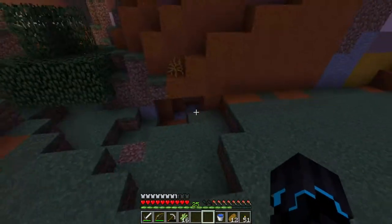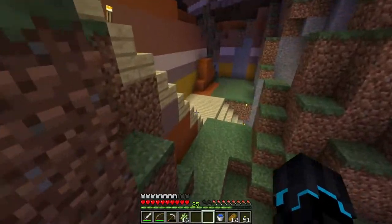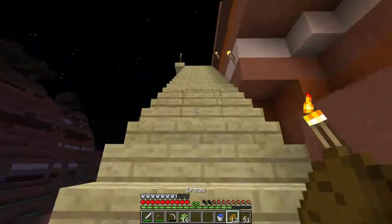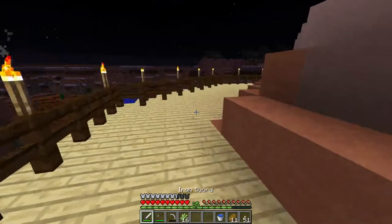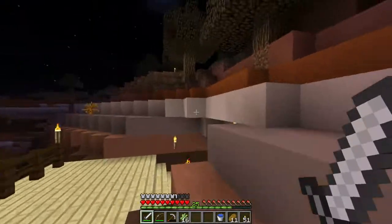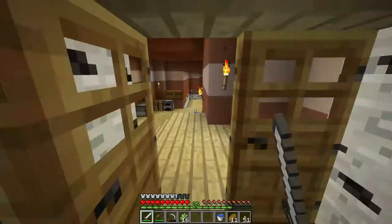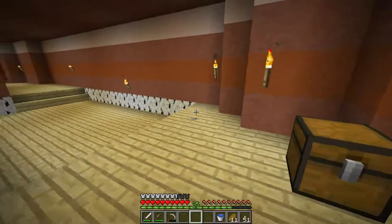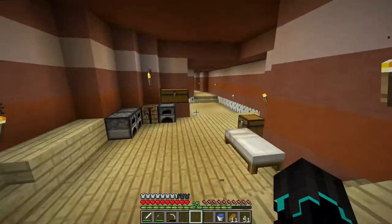Yeah, there's a creeper — I don't really want to meet him up close. So let's just go around and use the staircase. There's more gold there — I'll take it when I need it. There's a zombie — he can follow me if he wants. Let's go down here into our new home. Well, it has always been our home, but into our improved and newly designed home.